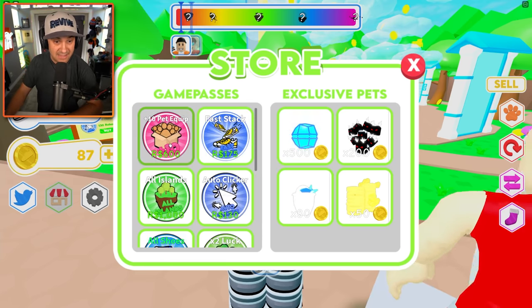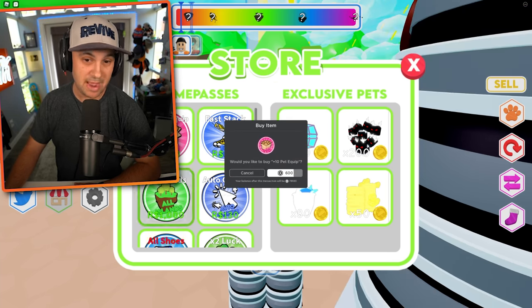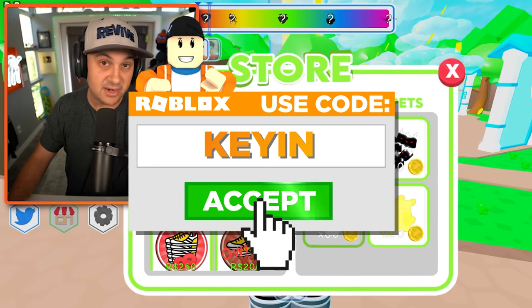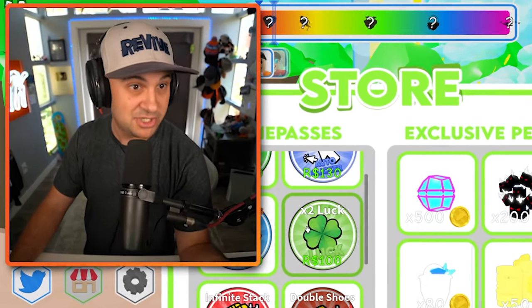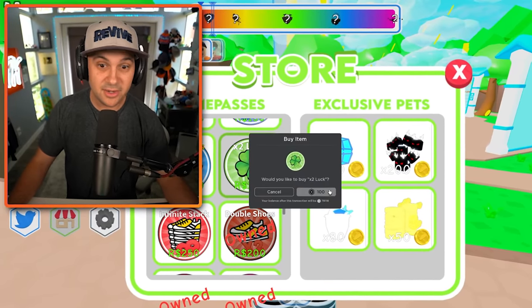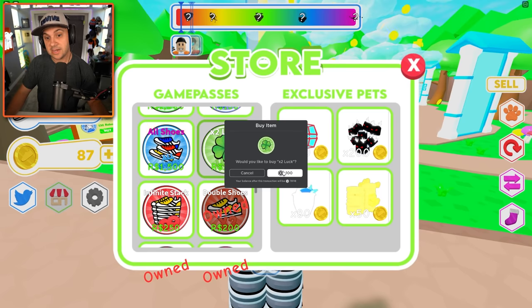Maybe the magnet attracts coins to us so when we're going through the clouds we can collect more coins — that seems pretty good. I haven't gotten any pets yet but we know pets are overpowered. Also, if you ever do purchase Robux in Roblox, you can use star code 'Key' at checkout — it's completely free, helps directly support the channel, and I super very duperly appreciate it. Thank you to those of you using star code Key.